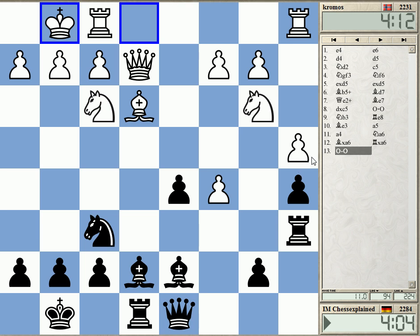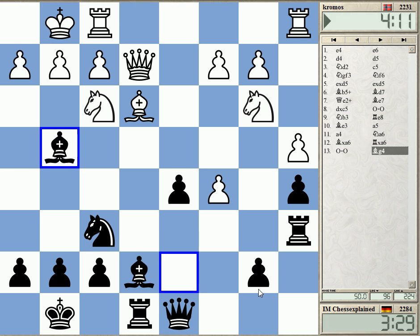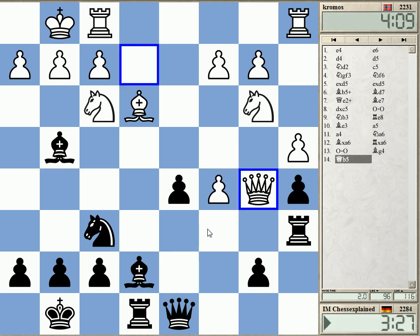Knight g4, Knight e4 — maybe Knight e4. But this weakens my d pawn. Knight e4, Rook e1, Rook d1, for example. It's not nice. There's some way to get it back. Maybe Bishop g4. Let's start with this, setting up the pin.